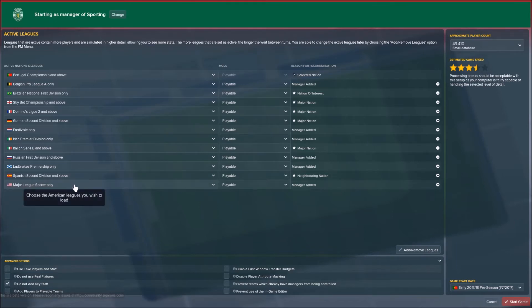Major League Soccer only — that helps the performance of the game as well. Now you see here the mode is 'playable' and the other option is 'view only'. View only basically means that the leagues are loaded, but not so much that you can actually play in them. When a league is in view only, most players will still be available to sign — the only thing is you can't actually go to that league to manage. And it helps performance really, really much because it doesn't simulate all the matches, which obviously saves a lot of CPU.